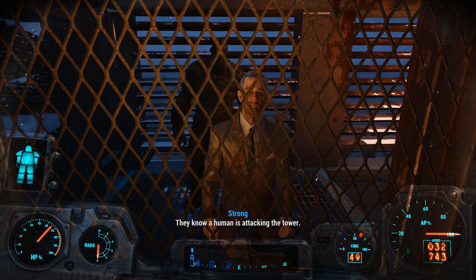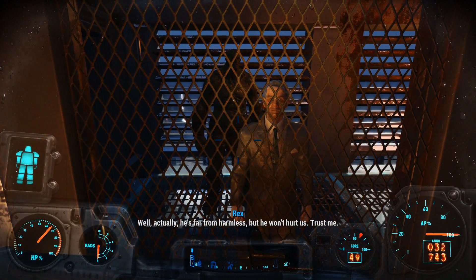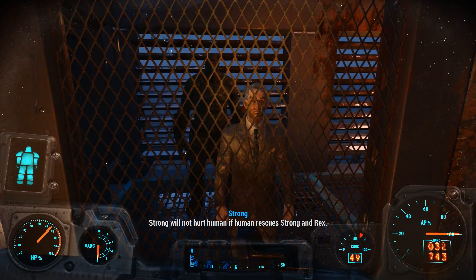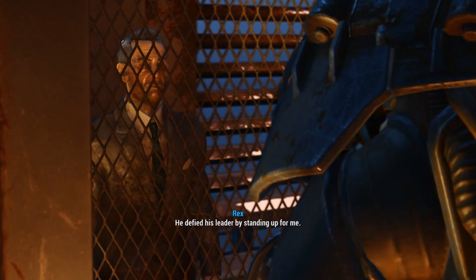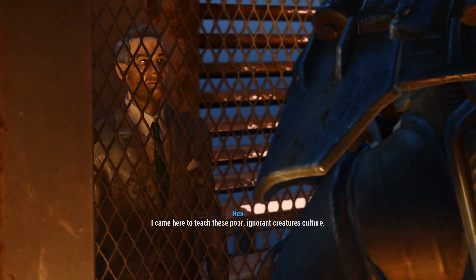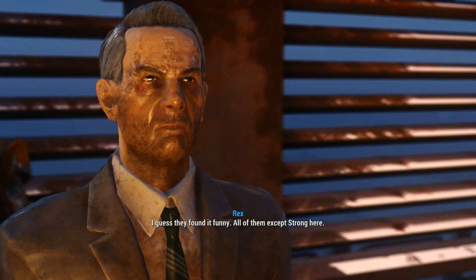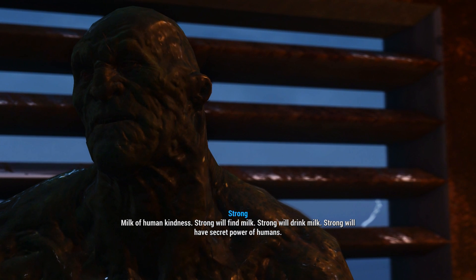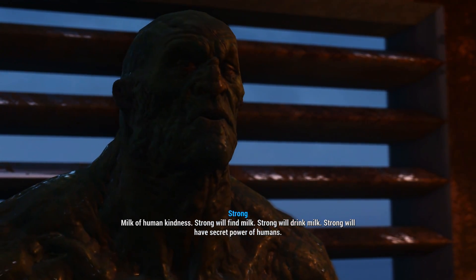They know a human is attacking the tower. The super mutant too? Yes — him too. Oh, he's harmless. Well, actually he's far from harmless, but he won't hurt us — trust me, Strong will not hurt a human if human rescues Strong. He defied his leader by standing up for me. I came here to teach these poor ignorant creatures culture — I started with Macbeth. Strong learned the secret to human power from Macbeth: the milk of human kindness. Strong will find milk, strong will drink milk, strong will have secret power of humans.